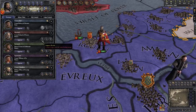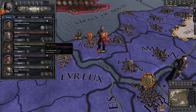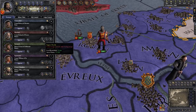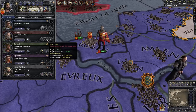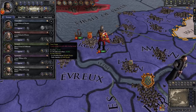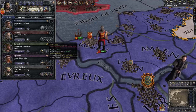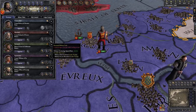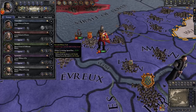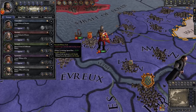The standard jobs a Marshal can do are Suppress Revolts, which reduces revolt risk in the province where they're stationed and gives you a higher chance of arresting a rebellious vassal; Train Troops, which increases the size of the levy you can call from that province and the rate at which that levy refills after taking casualties; and Research Military Tech, which increases the rate that military technologies spread into a province from adjacent provinces.